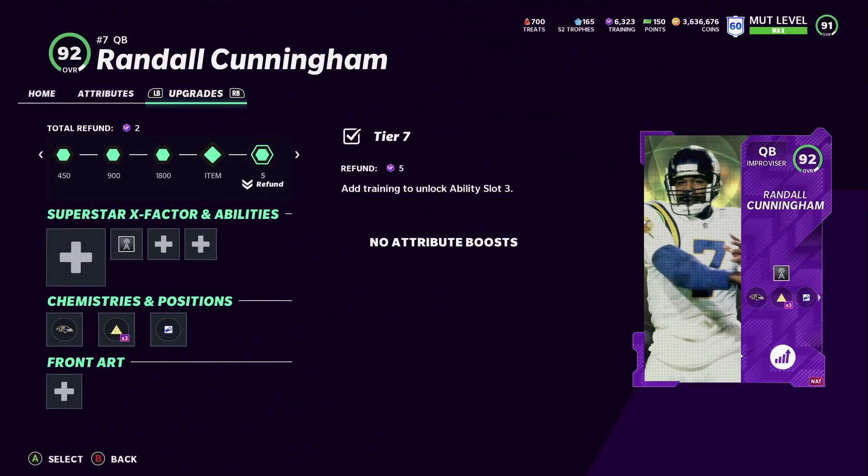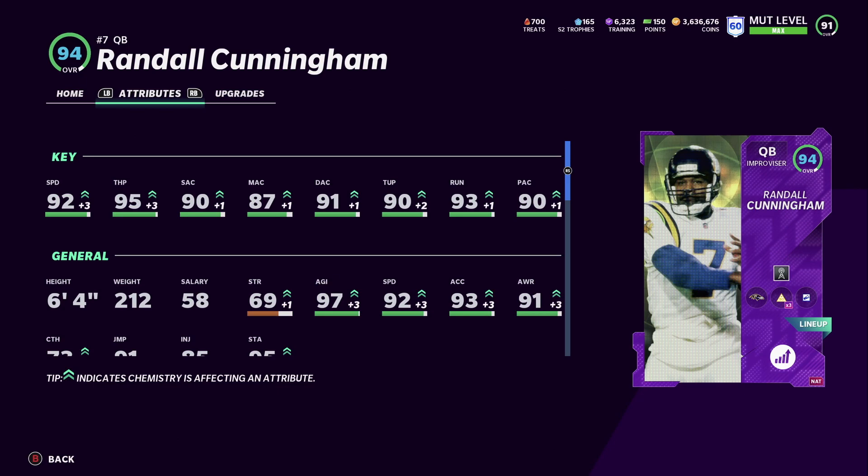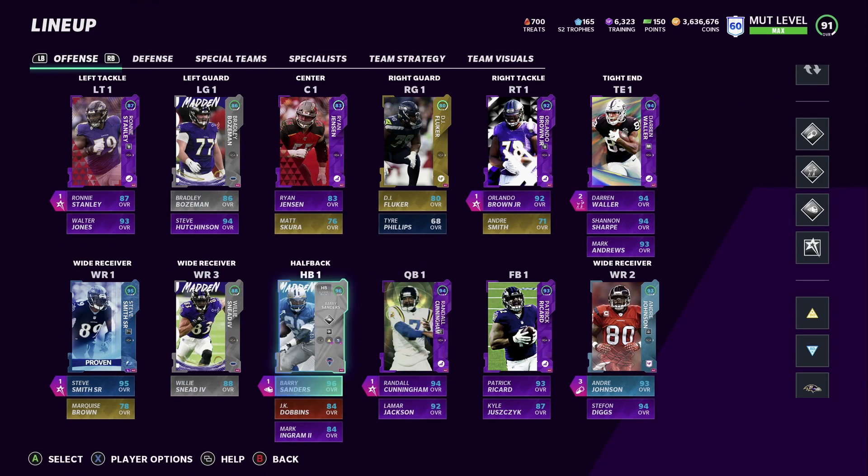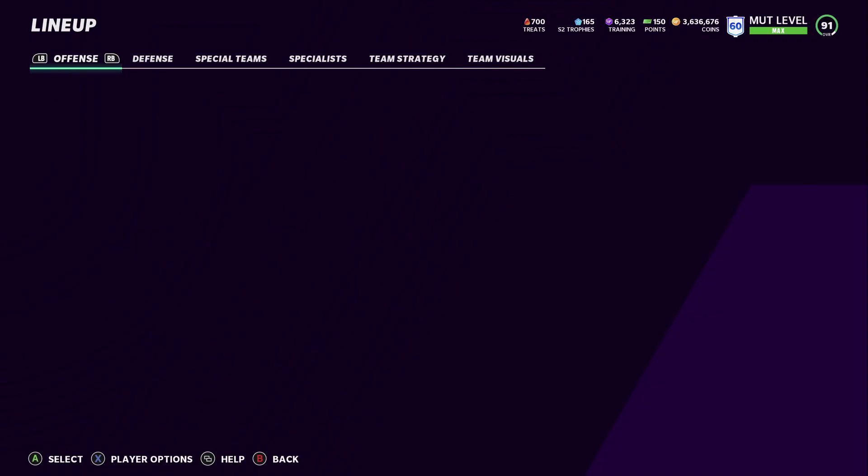Randall Cunningham is a 94 on this team — I think he went up from 93. His stats are looking really good. The team is coming together nicely. Lamar Jackson is backing him up at 92.